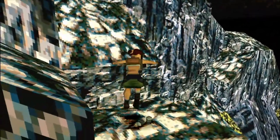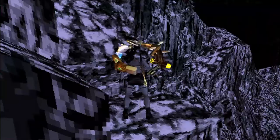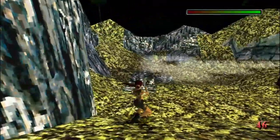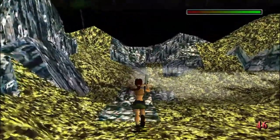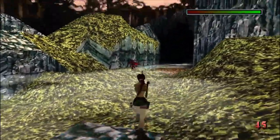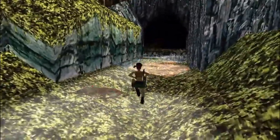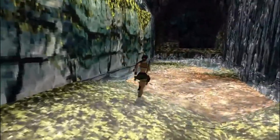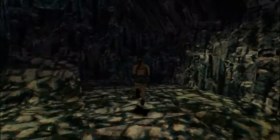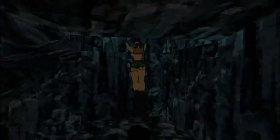Jump over to here and you'll see the grenade to collect. Get out the desert eagle and slide down - you'll find the first dinosaur of this level, so let's take him out. Then we just need to proceed through the water to the end here, and up we go.